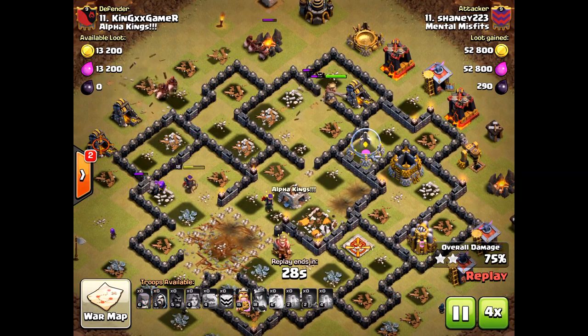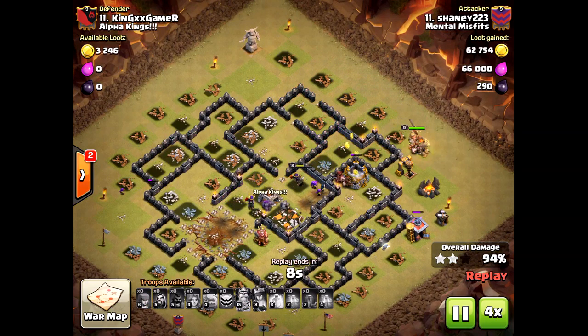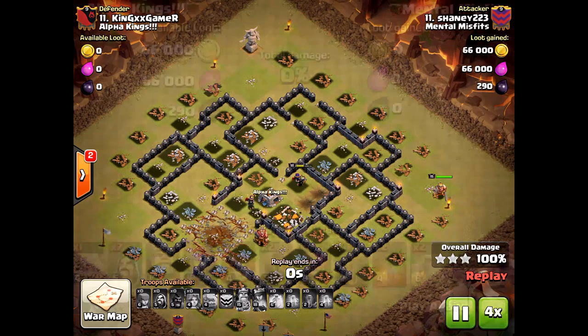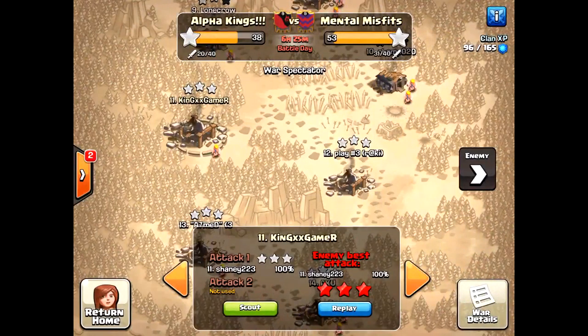And there you go, friends — an amazing three stars with low-level heroes. You do not need max heroes to three-star. I like this GoHoVa because you don't have to have all the valkyries maxed; depending on how they move around the base, you might not three-star anyway. Very nice attack from Shaney — thanks for watching, and as always, halo out!